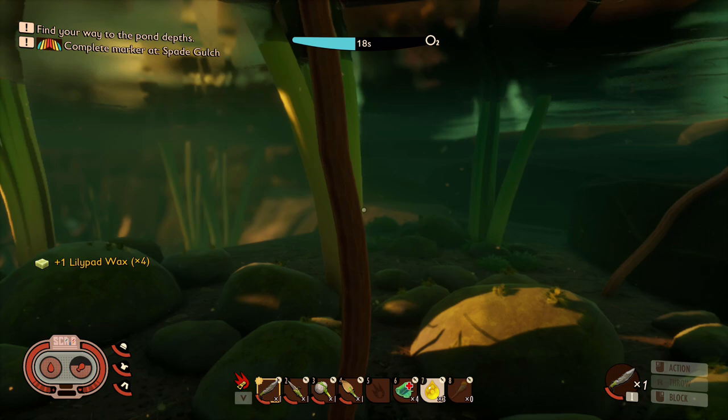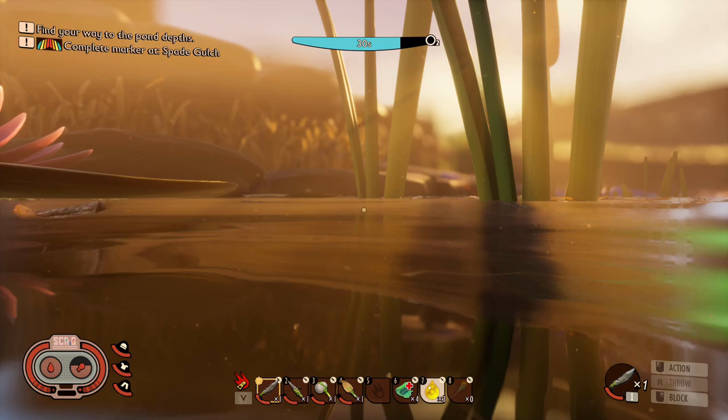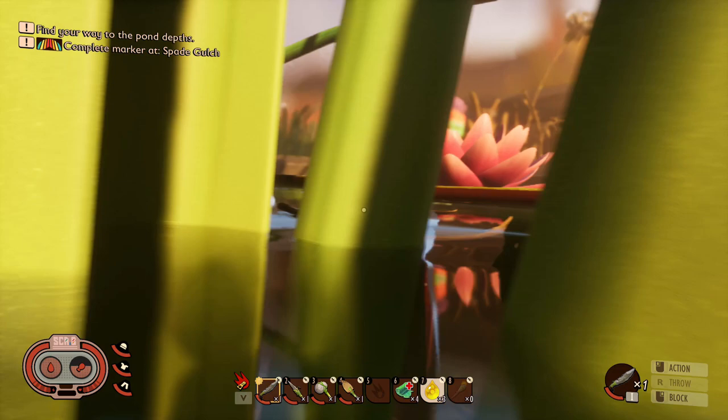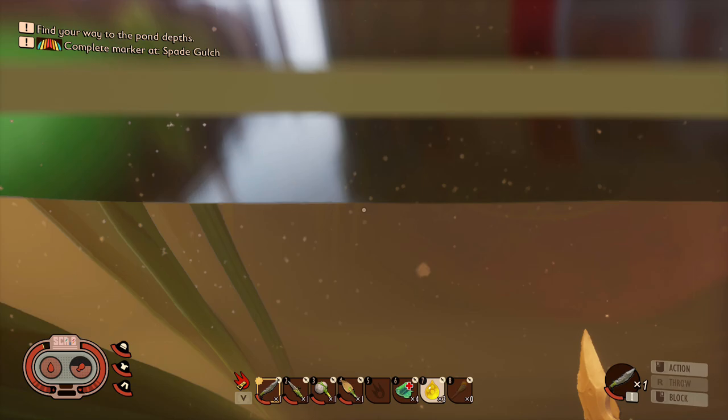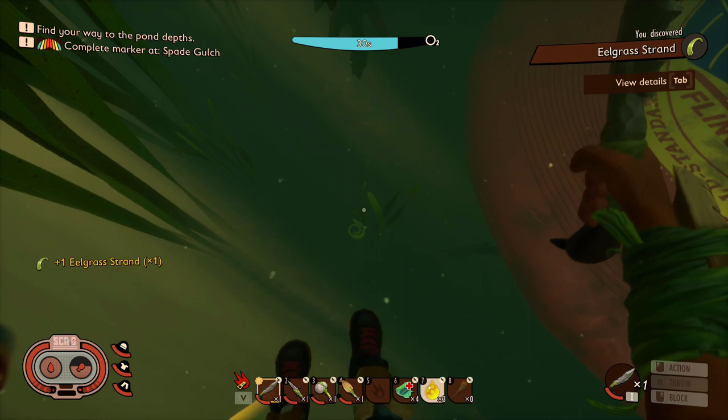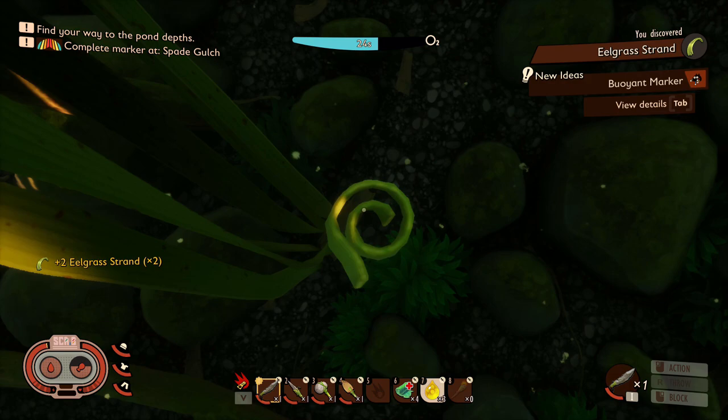Water flea meat - I cannot stand those things, horrible creepy looking weird little things. Let's find the right stuff we need. Ah, is that it there? Let's check - aha, eel grass! Does it just float? Oh yeah it does - okay cool, it sinks as well. Eel grass strand - so it's good cutting this stuff at the bottom. Let's go back up - I think it was just the eel grass strand we needed.